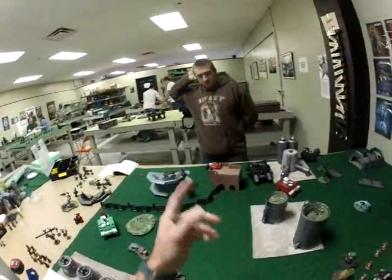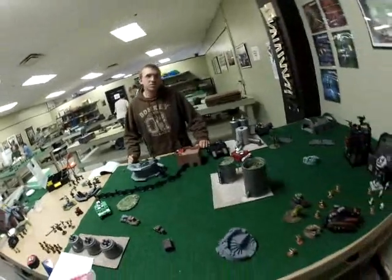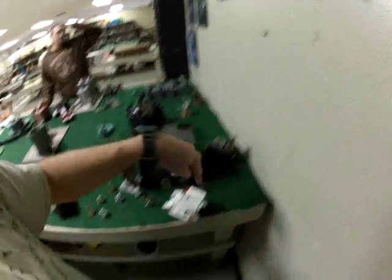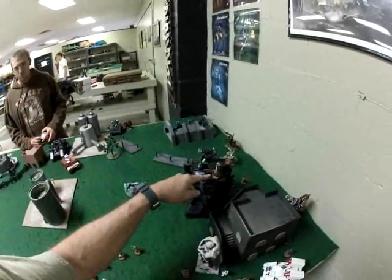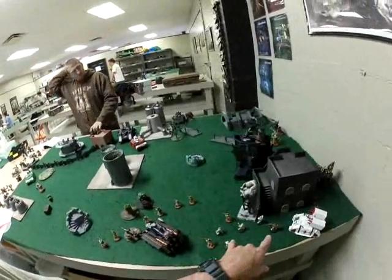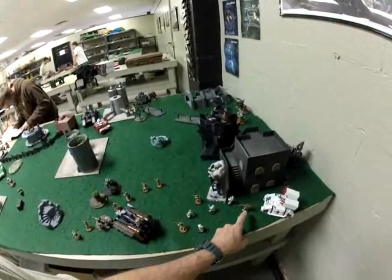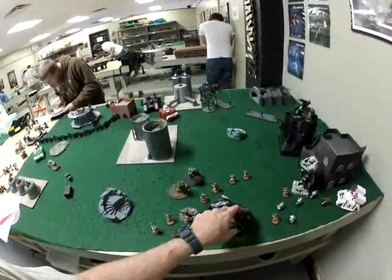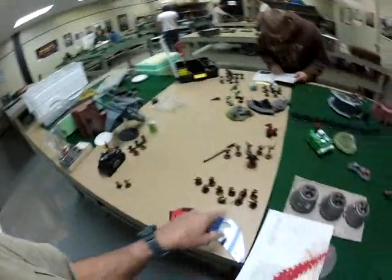We already know it's night fighting — we rolled that. We rolled for Warlord Traits. St. Celestine has a scoring unit, and the Blood Angels' Warlord gives minus one to reserve rolls. On the Sisters side, they have two Exorcists, three Penitent Engines and a squad, a Bastion with a quad cannon manned by Uriah Jacobus, two squads of Battle Sisters, a company command squad with a Master of Ordnance, a Heavy Weapon Mortar Group, and a Guard Veteran squad with a Lascannon. In reserve they have St. Celestine with Seraphim, a group of Dominions, a Vendetta, and another group of Battle Sisters.